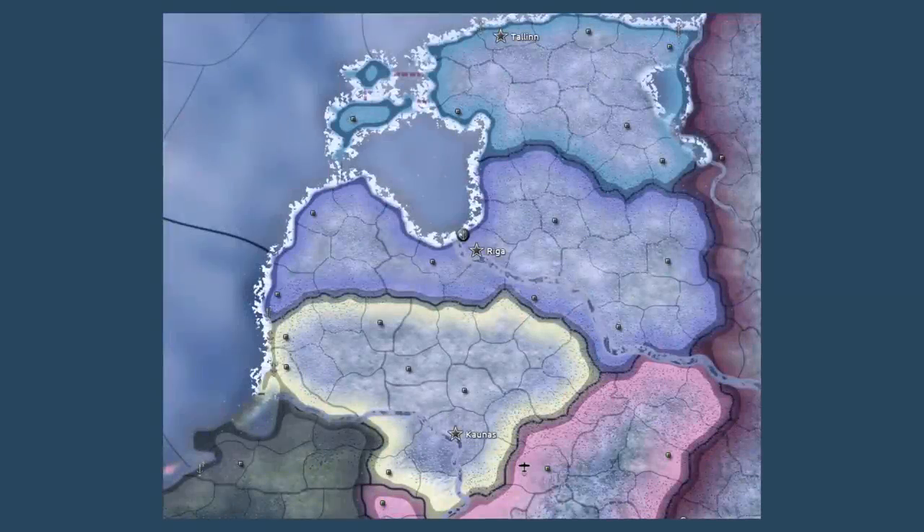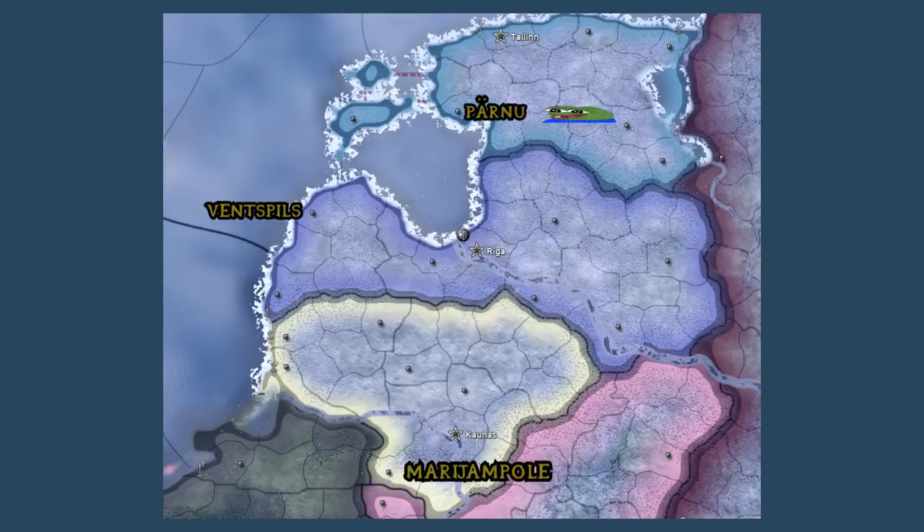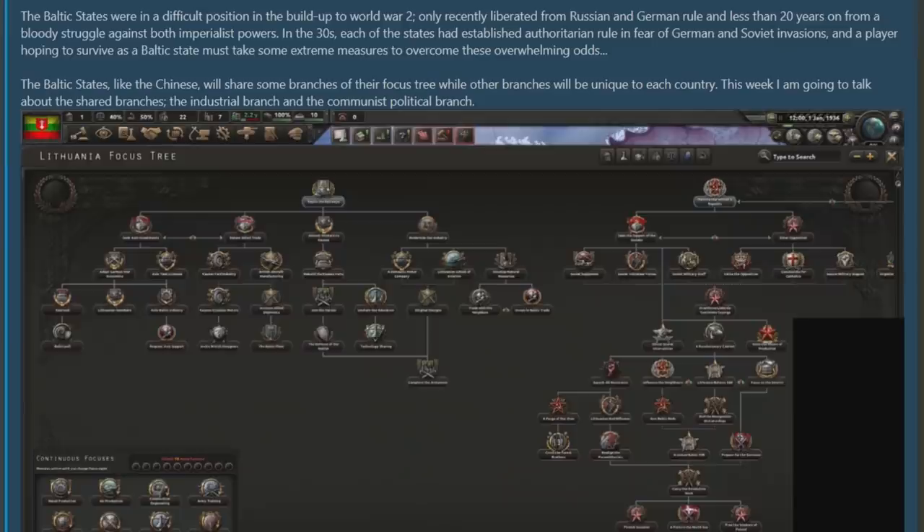We begin by seeing an image of the three countries that are the focus for this week: Estonia, Latvia and Lithuania. At first impression the most obvious thing is how many new cities they have on all of these states, which is quite an increase from previous versions. Being the target of both the Germans and the Soviets throughout the progression of the game makes this area something of a challenge for those who wish to take it on.